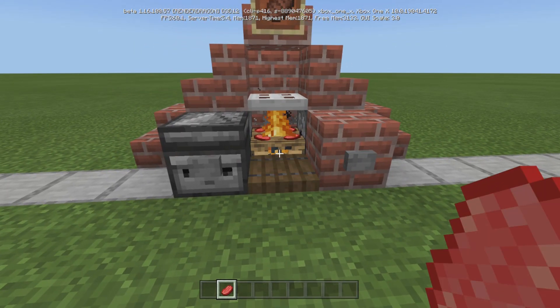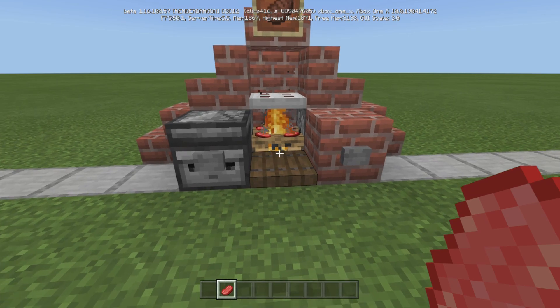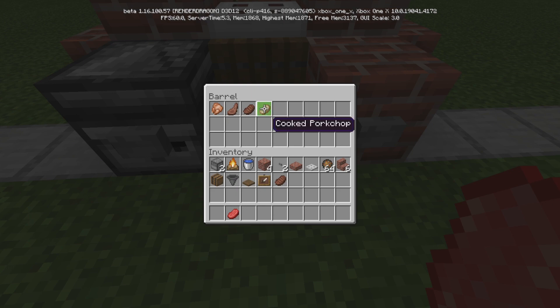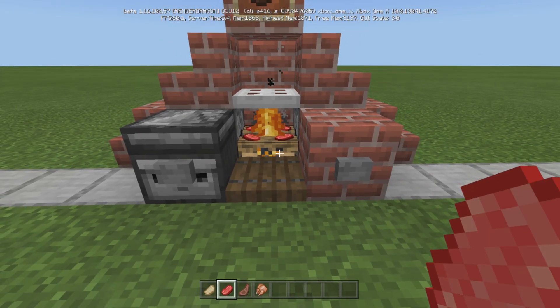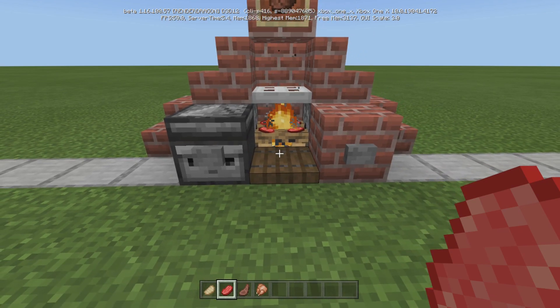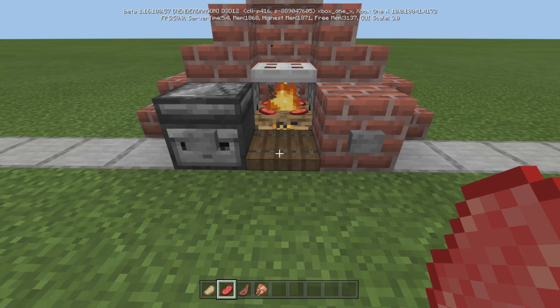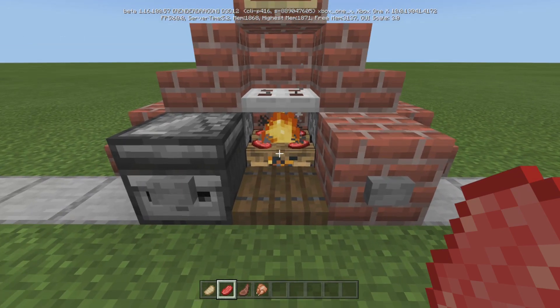And then you come over here and you light it up. It's going to go. Now let's just see when it cooks. You'll notice that inside here I already have four — let me get rid of those so you can see it. As soon as they're done, they will pop off. They'll go into the hopper that's underneath and go into our barrel. So we'll just wait for them to cook.